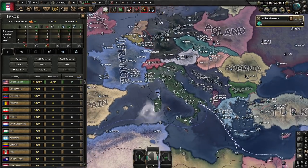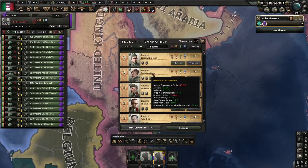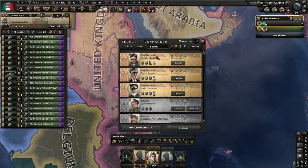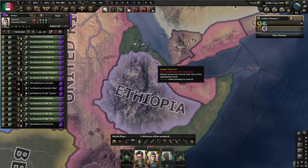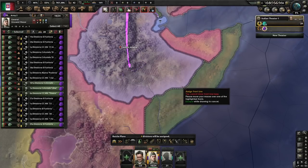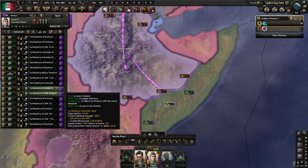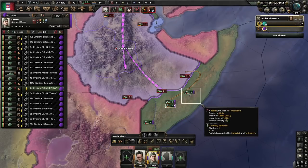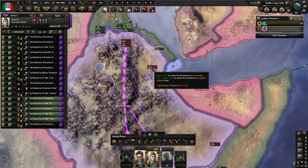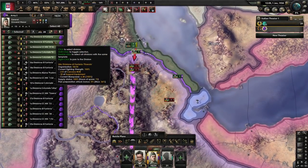Don't forget to trade for some oil and rubber for plane and fuel production. Our divisions in Ethiopia are sufficient to end the ongoing war there quickly, so we just assign a general and field marshal, prepare the front lines, and do some manual pathing. If we rely on the AI to win this, things will take way too long. Our goal is to end this conflict around early to mid-February and grind at least 15 army experience for template changes later on.